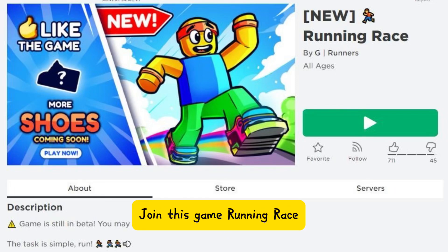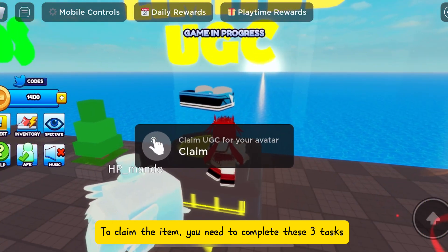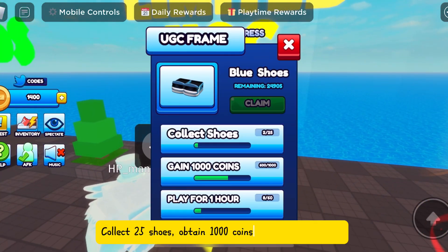Join this game: Running Race. To claim the item, you need to complete these three tasks: collect 25 shoes, obtain 1000 coins, and play for one hour.